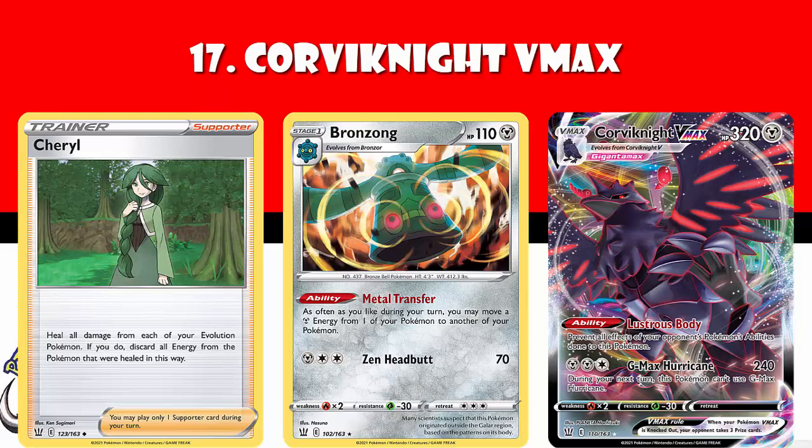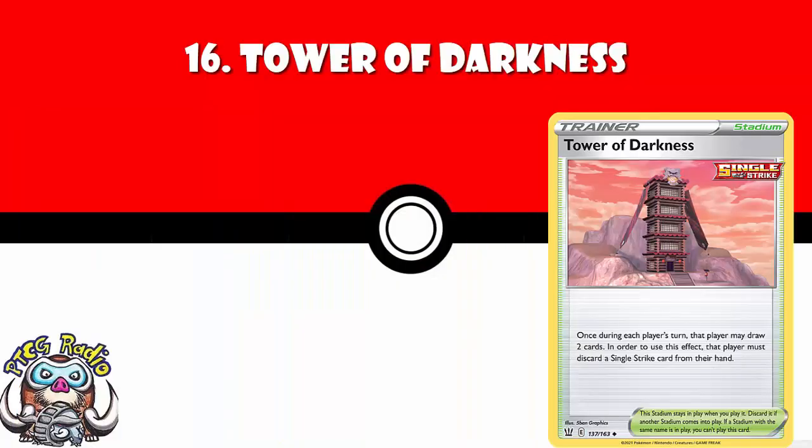In at number 16, we've got Tower of Darkness — the very rare Stadium Draw Engine. Now, it's only for single-strike decks, but you can draw two cards if you discard a single-strike card from your hand. I suppose you could play this with some random single-strike cards to activate it, but that would be suboptimal. Frankly, this is a really good draw engine if you're playing a single-strike deck — I don't know why you're not having a little play around with this.